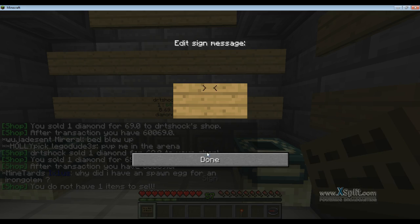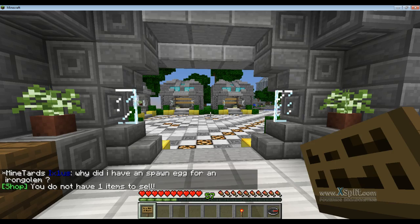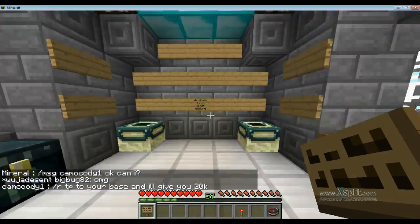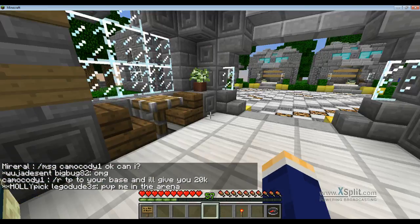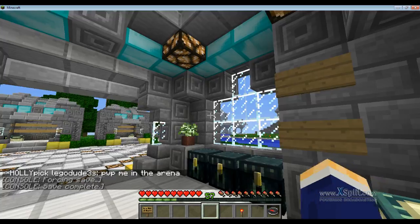You can break your own signs. The thing with this plugin is anybody can break anybody's signs. So if you make a sign in the wilderness or in your faction base, anybody can break them there. But if you have it in your rented shop at spawn, only you will have permissions there, so your signs will be safe.